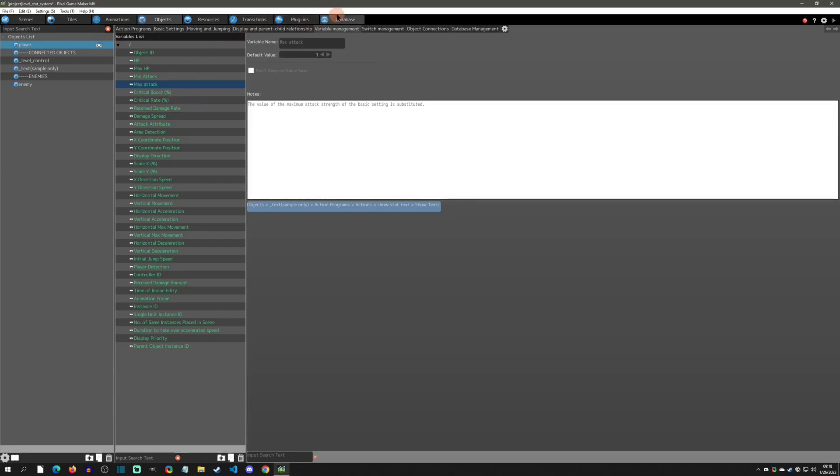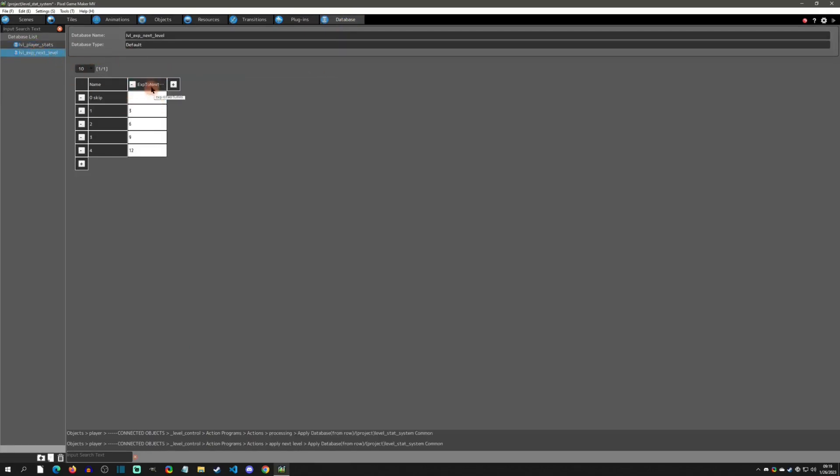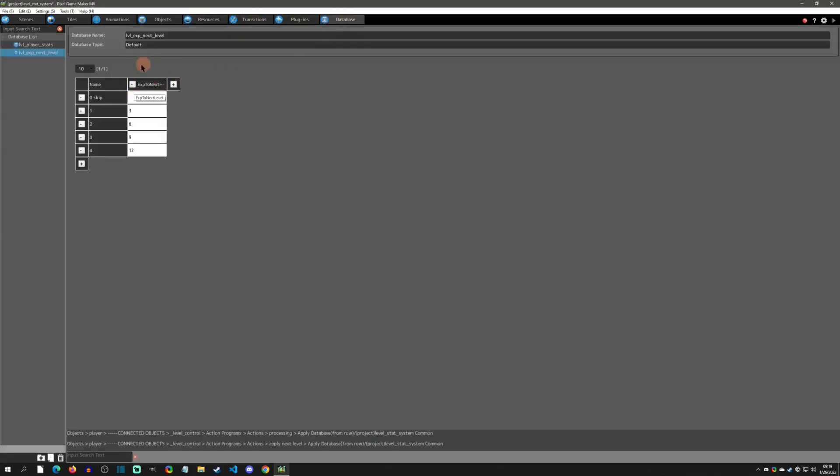This could also just be a variable that you create. For instance, the next column is called 'xp to next level.' If you go to Resources > Variables, I just have one called 'xp to next level,' and so as long as the name is the same on these columns, those are what is going to be applied to that variable.